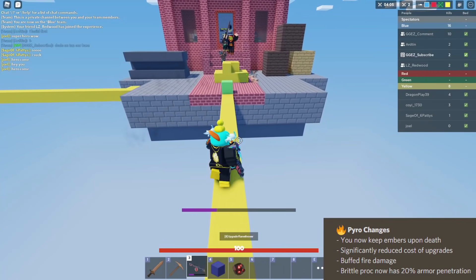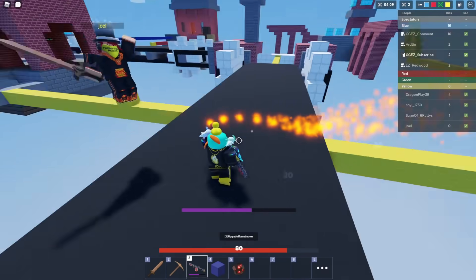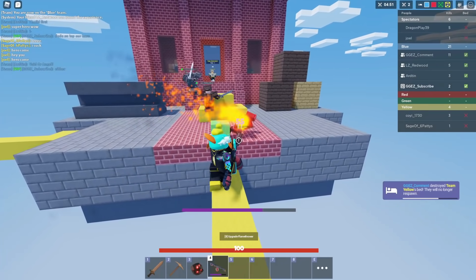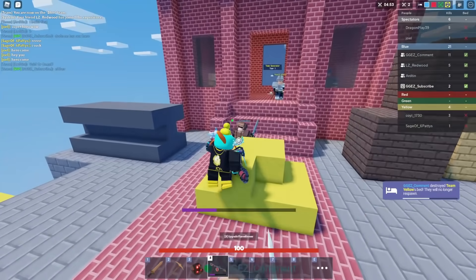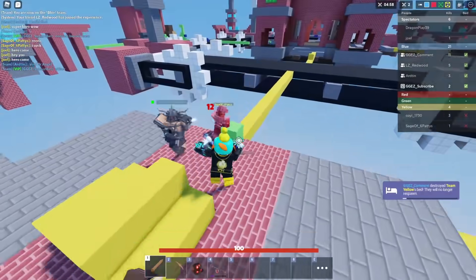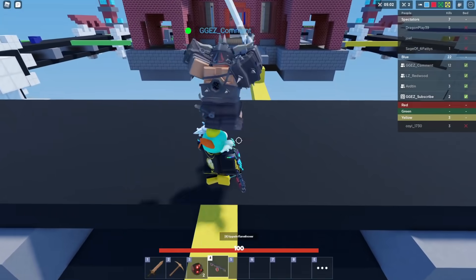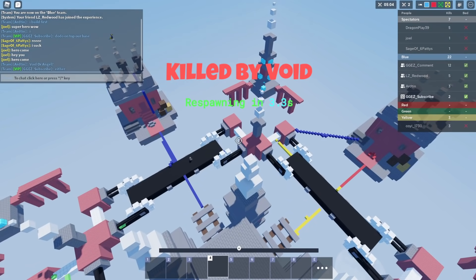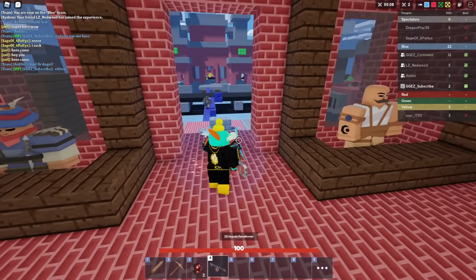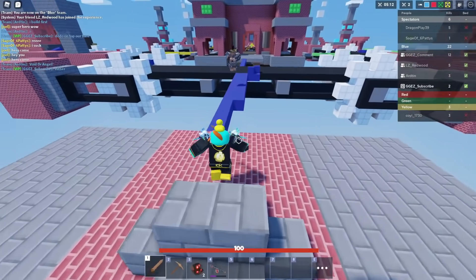Now let's talk about my strategies with the kit and just how OP it is. Now that we've talked about the buffs, let's get into my strategy for upgrades first. You have the choice between upgrading your brittle, your range, or your fire damage. I just want to talk about those real quick, because I think they're all pretty viable now with the current way the kit works and the way it was buffed.